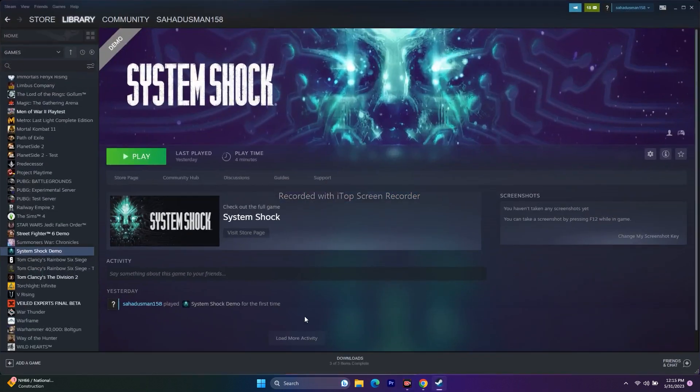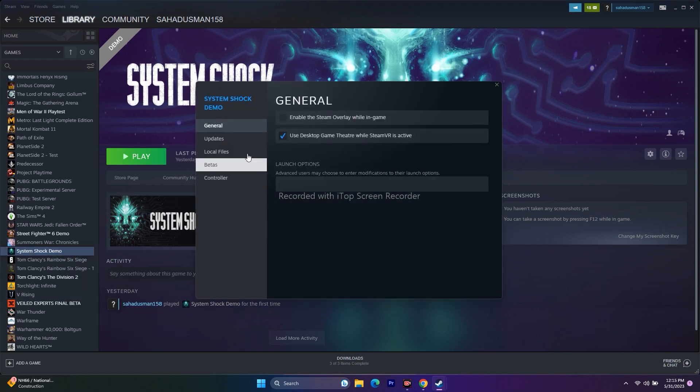Next, disable the Steam overlay. Open Steam, right-click the game, go to Properties, and make sure the overlay checkbox is unchecked. Try launching the game. If that's not working, go to the launch options and try adding the command -dx11 and launch the game. If dx11 is not working, change the command to -dx12 and try. If neither works, remove everything from the launch options and move to the next step.